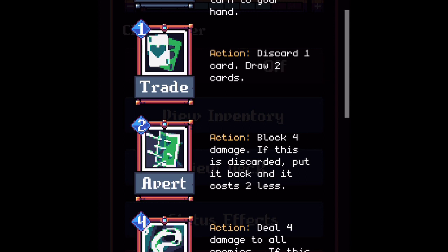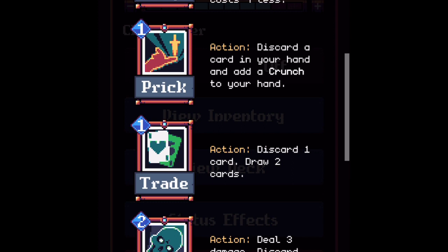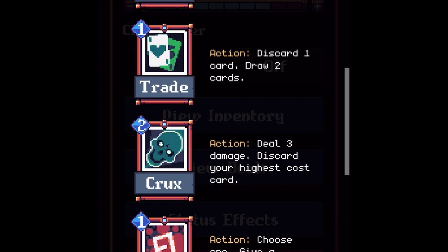Extract - mana cost one, action choose one: give a weapon plus two attack or plus one ability. Extract isn't a discard card - it's normally in a giant weapon deck. But if you're running a weapon that discards cards, you'll want to keep one or two Extracts in your discard deck. You don't need a lot from Extract; you just need to pop off Solidify, which is a cheap version of Reinforcement. You could also pump a weapon up with Home, but I prefer Solidify. Have at least one Extract in your discard deck.